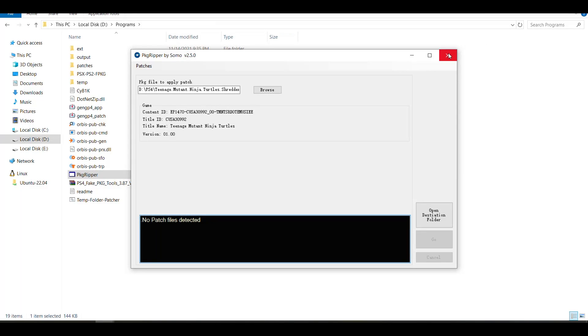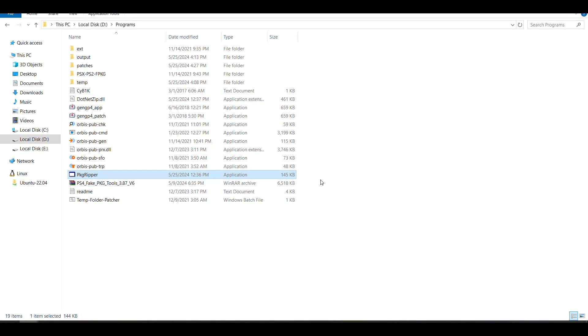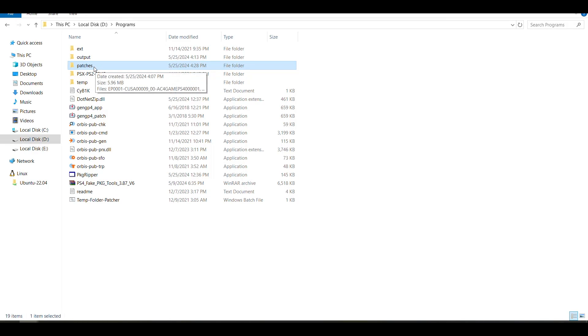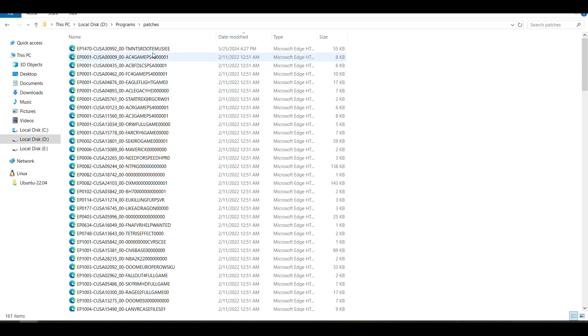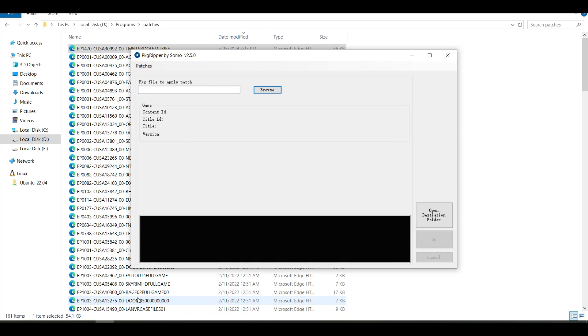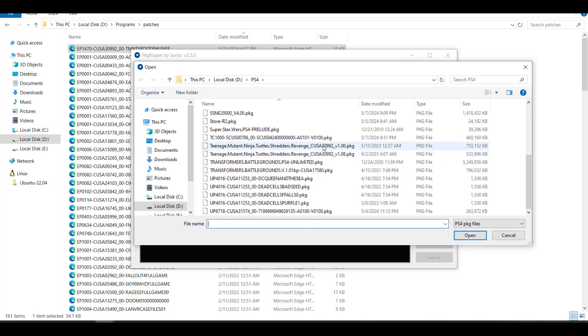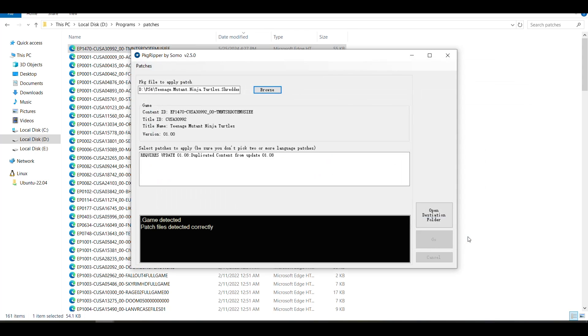Close this window. Just to make sure, you can go to the patches folder, sort by date modified, and you can see your patch has been created — for example, TMNT has been created. Now we're going to go to Browse again and select the game. Click Open, and then we're going to select the patch which says duplicate content from update will be removed, and click Go.